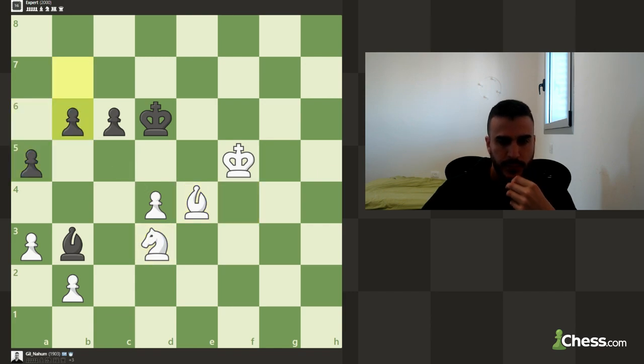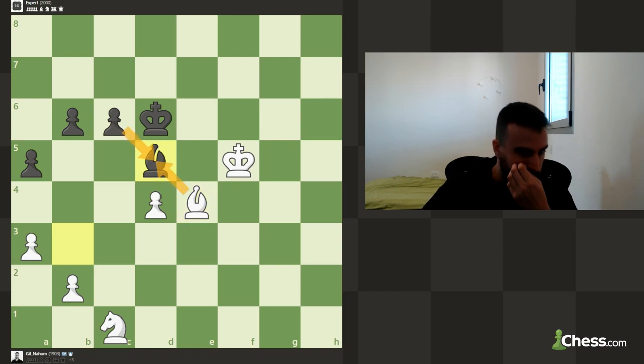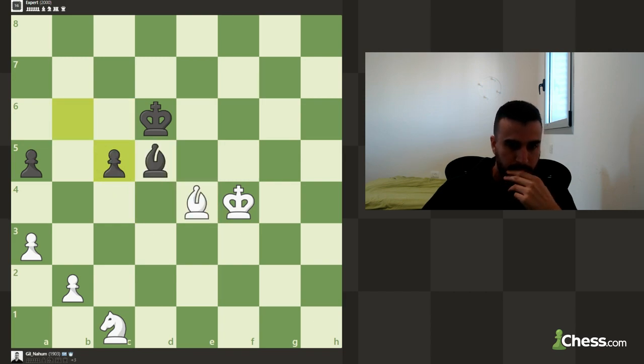We're trying to avoid giving him any space. Let's maneuver the knight back with tempo. Now I can take and I think this is going to be winning - but the downside is he can win this pawn if I'm not careful. Let's improve it and try to make him take.